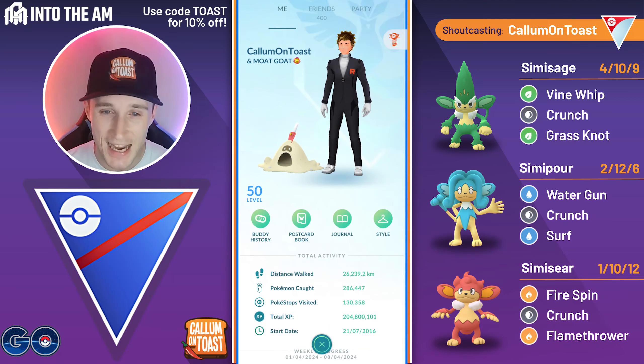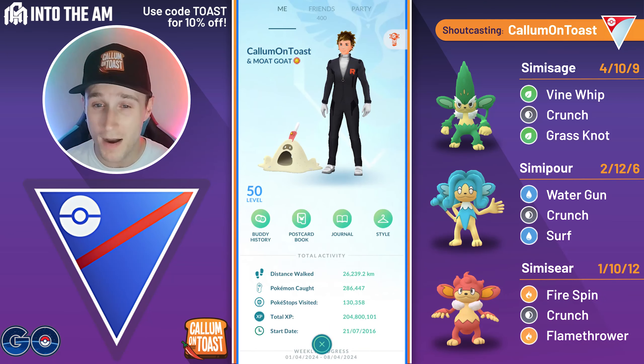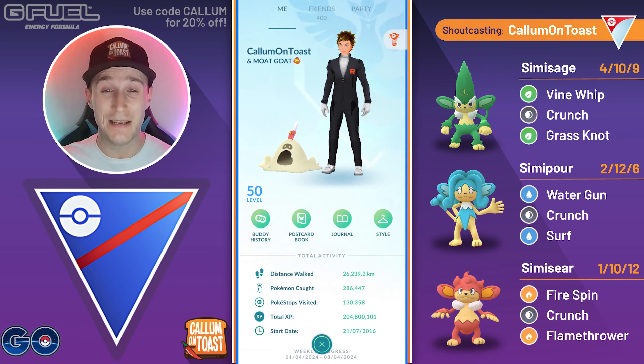What's up everyone, I'm CalamonToast, and in today's video I'm going to be running the three elemental monkeys: SimiSage, SimiPaw, and SimiSeer. And let me be upfront with you right now — this team was bad.